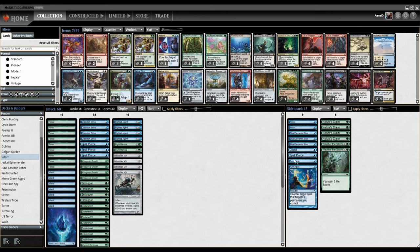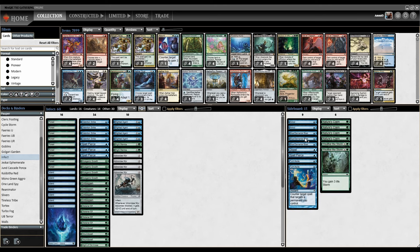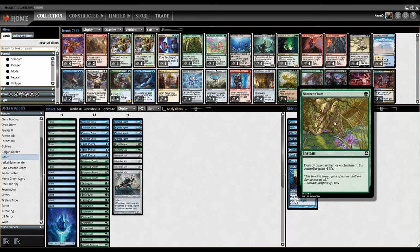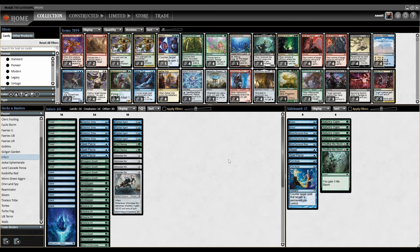Forest and Islands. In the sideboard we have Annul for the Artifact decks, Blue Blast for the Red decks, Dispel, another Spell Pierce and Turn Aside as more pieces of countermagic. We've got Nature's Claim for Artifact and Enchantment decks, and Weather the Storm for aggro races. And that's Infect.